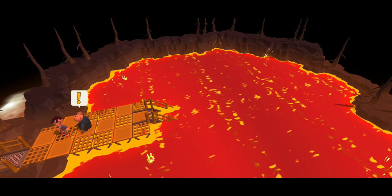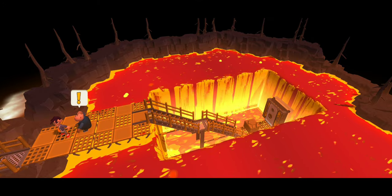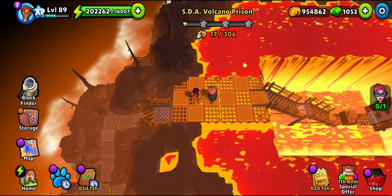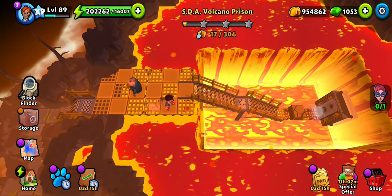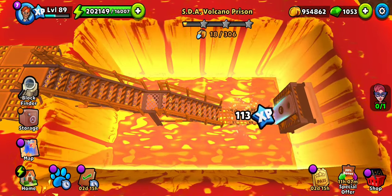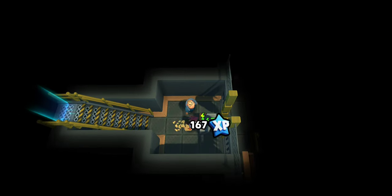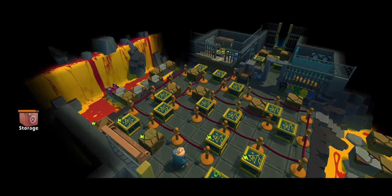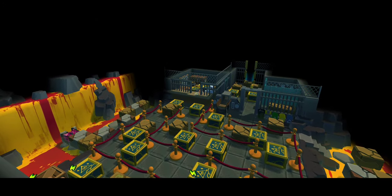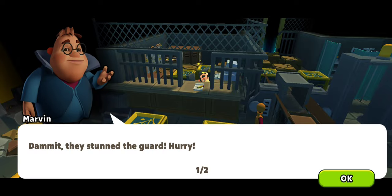The under-lava prison — yeah, we have powers to get there. Let's see where Ruby is. Did she already escape? He seems to be stunned.